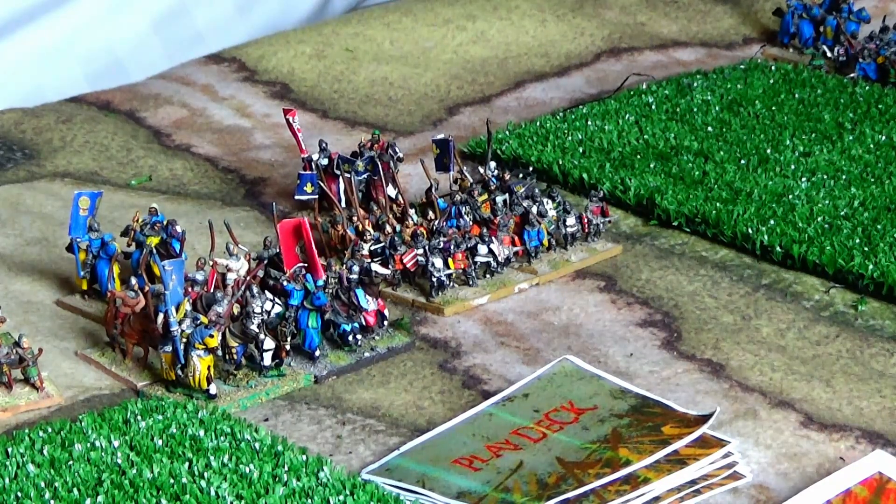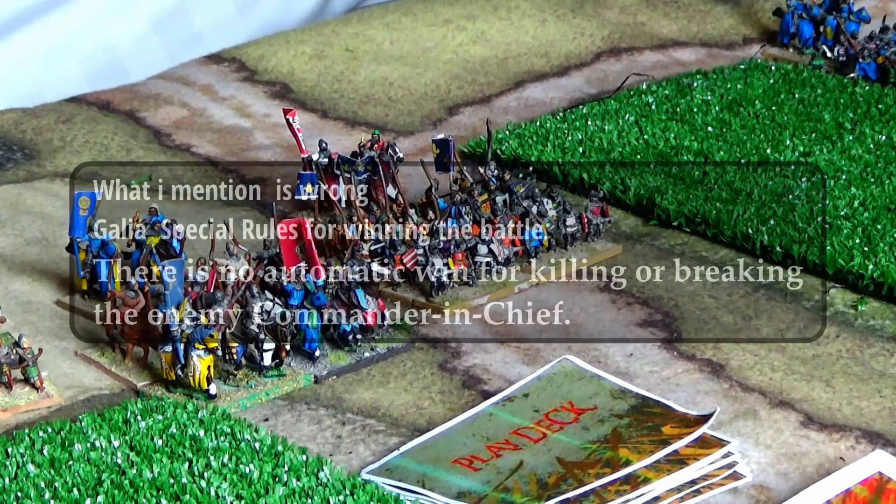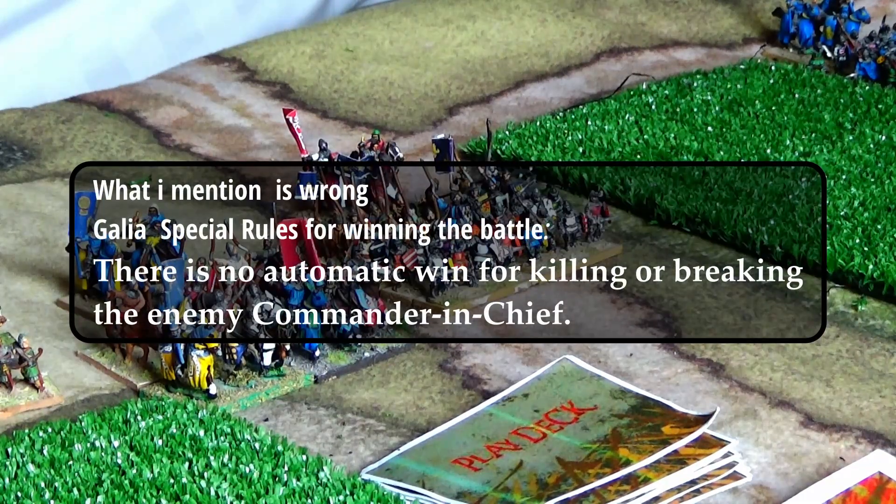These tokens will be given to the English if the English perform certain actions — disorder, daunt, or destroy units. The tokens go back and forth until one commander loses all his tokens, and that's the victory. Unless of course you kill the commander-in-chief of your opponent or decide to withdraw from the battlefield.